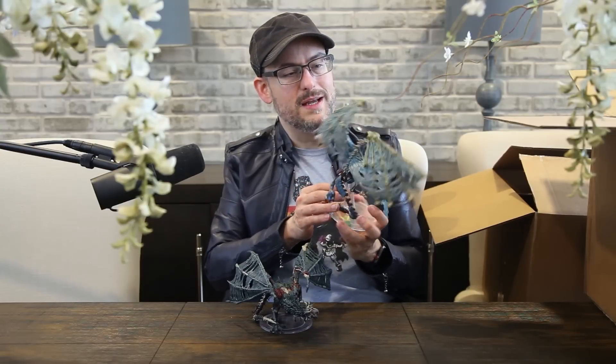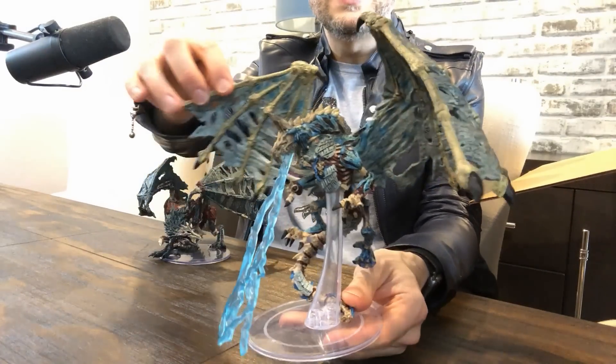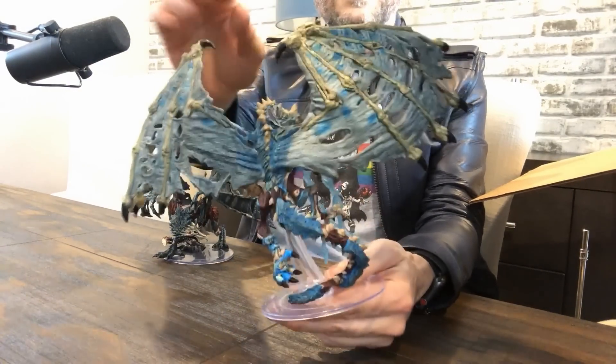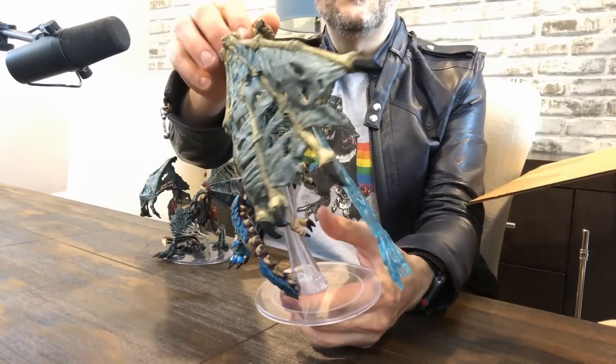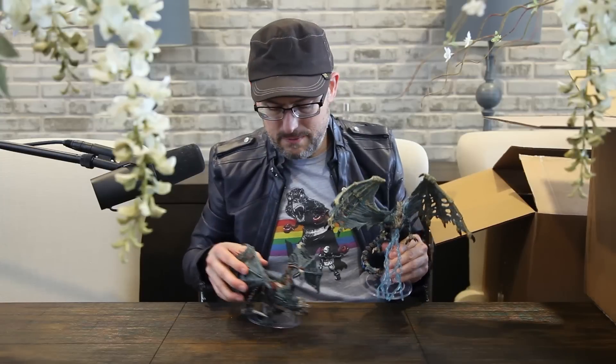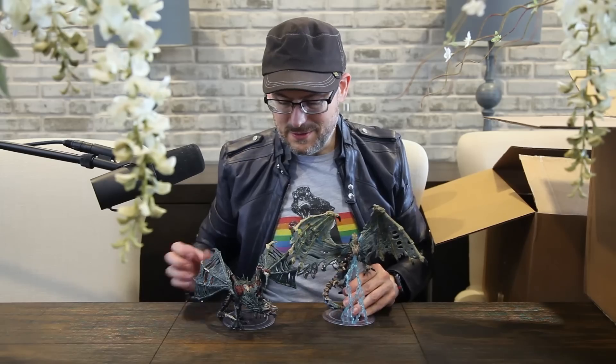The bones sticking out — you can see the skeletal wings with the holes in them. Put it over here so you can get a little close-up. Isn't that beautiful? These are scary, cool creatures. We've had at least one other Dracolich mini from WizKids in the Icons of the Realms line back in Rage of Demons, I believe. So this is our first Dracolich in a long time — maybe five years.